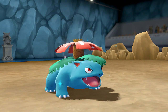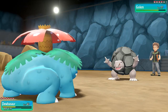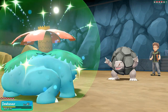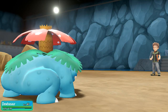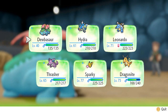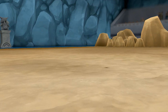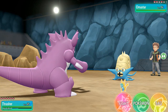Dubasaur has the type advantage against Golem. Here comes Rock Slide and it takes a huge chunk of our HP. Let's go with Mega Drain to get some HP back — and Golem is no more! We healed up pretty well too. Dubasaur is growing levels like crazy. He's coming out with Omastar, a water and rock type, so let's switch to Thrasher.